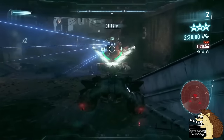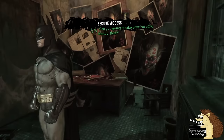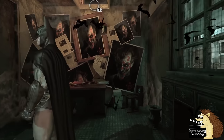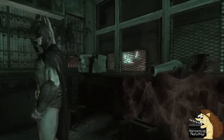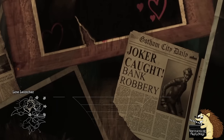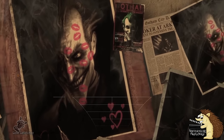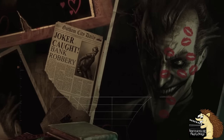Getting back to Arkham Asylum, there is a room that is meant to be Harley Quinn's old office, and it's basically just a shrine to the Joker, as it has his pictures and newspaper clippings all over it. I think the idea is that a lot of these pictures on the walls are from before she became the Joker's sidekick, back when she was just his therapist and becoming obsessed with him.